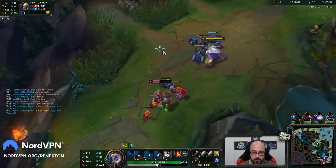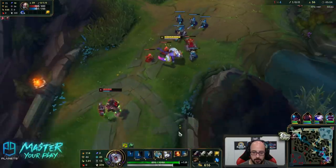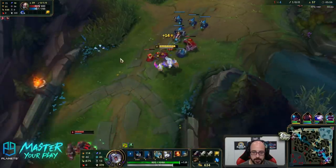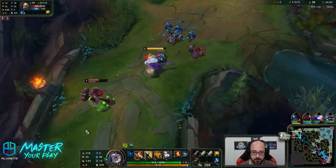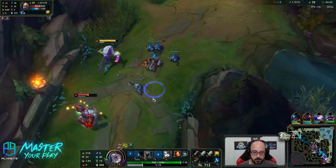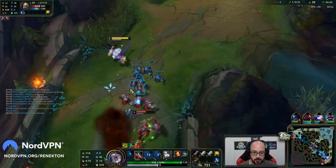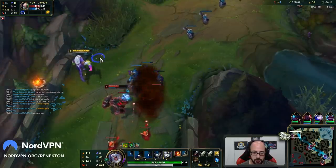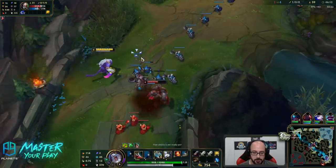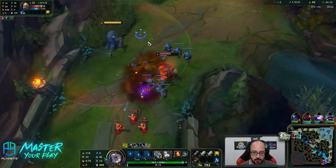I have ult now. Looking for the plays. If I get the empowered E on him, he gets rooted. Trying to guess which way he's going to kite. Still got him with the W damage as well. That was a mistake — he could have flipped me there. It's a bit sketchy. I choked.